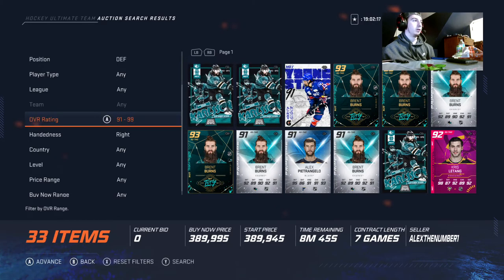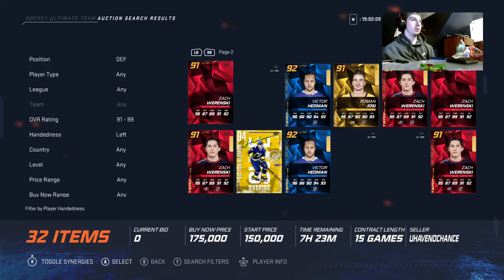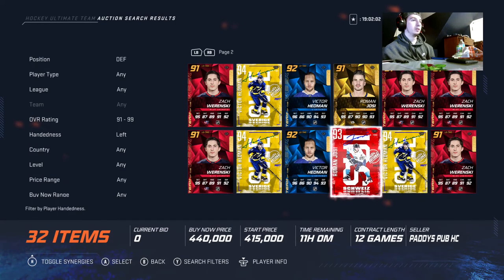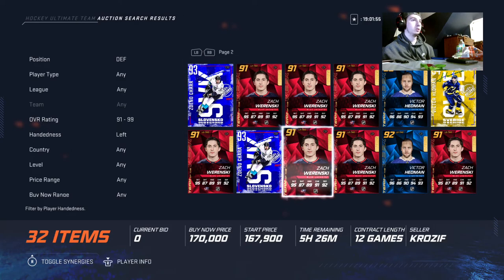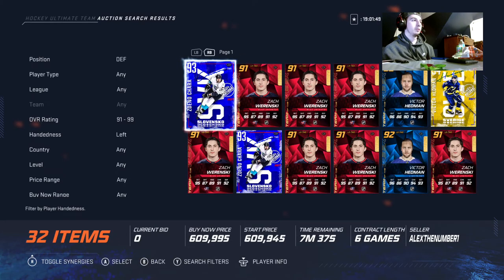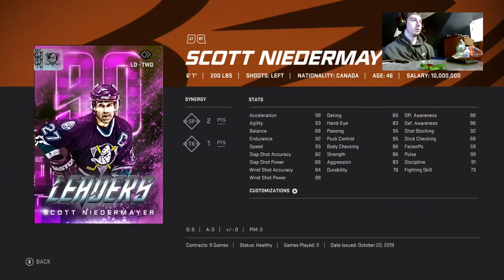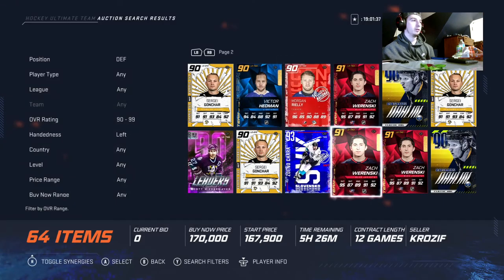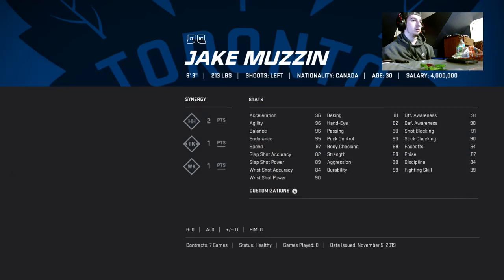For left defensemen, the top spot hands down goes to Victor Hedman. Number two is Chara. Number three is Roman Yossi. Number four is Quinn Hughes. Number five is the Dollin card. Number six is the Muzin card.